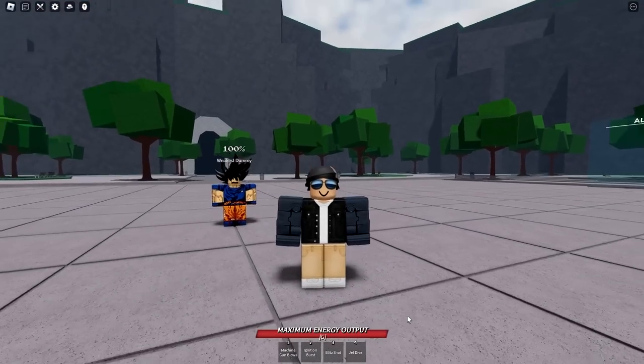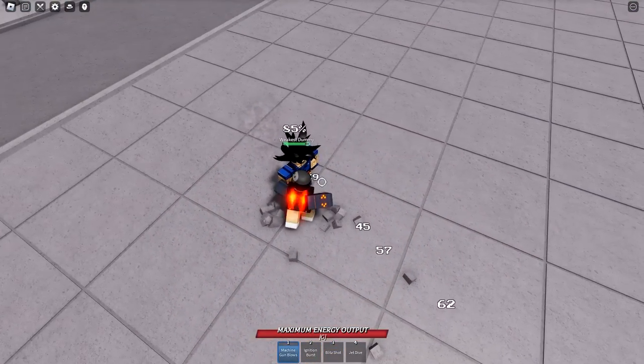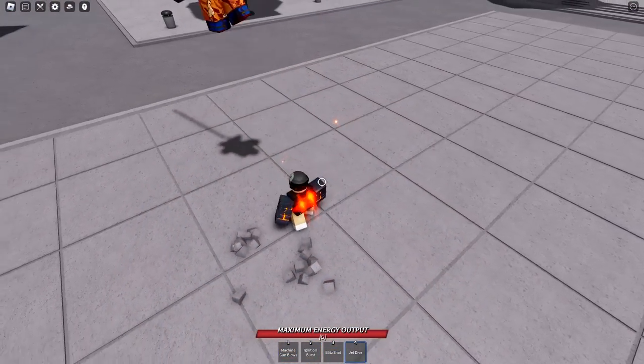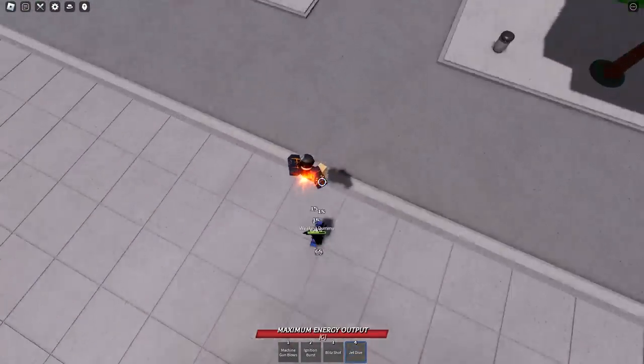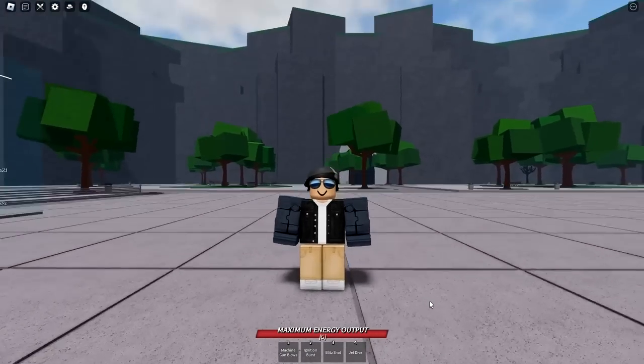Next up, this is the second combo. You're going to start off with a blitz shot, and then you're going to dash over and go into machine gun blows. Right after that, you're going to go right into a jet dive, and then finish it off with an ignition burst. That combo is super hard to prevent.